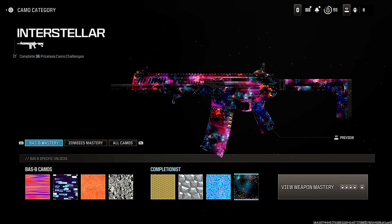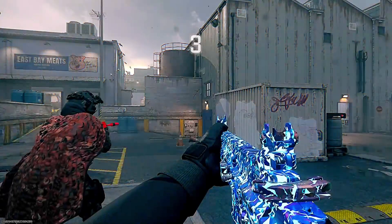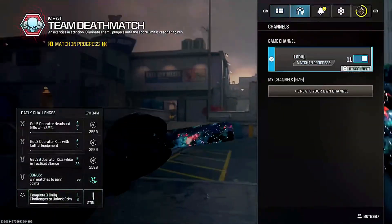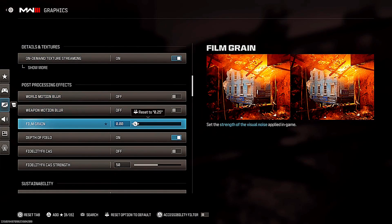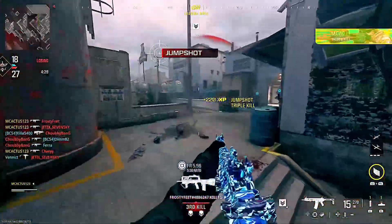Let's slap on some nice camos. Beautiful stuff. Get that secondary on too. Here we are in the game — this looks so nice. The Priceless camo is a lot nicer than I thought. Interstellar as well is very nice. We're just going to go ahead and change up some graphics settings quickly. All right, we've got that FOV up — this is feeling a lot better. My settings are now on. Things are feeling good.